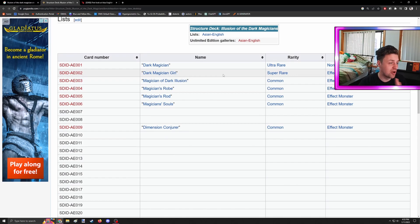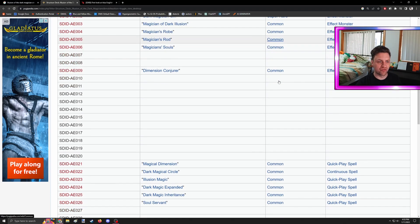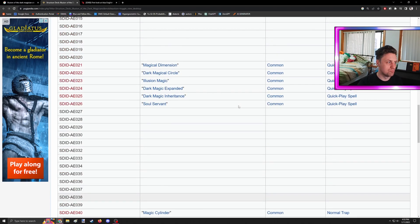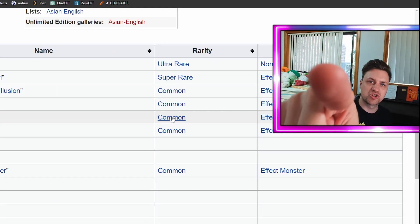Now let's go over the rarities quickly. Dark Magician is Ultra Rare, Dark Magician Girl is Super Rare, and everything else so far is Common — Illusion, Robe, Rod, Souls, Conjurer, Magical Dimension, Circle, Illusion Magic, Dark Magic Expanded, Inheritance, Soul Servant, and Cylinder are all commons. So nothing to get a nice rarity upgrade. A lot of people wanted Rod to get a nice Secret Rare — sorry, still not happening. Rod needs a nice rarity bump, and Secrets of Dark Magic, which will definitely be in here, needs a Secret Rare. It would make sense because it's called Secrets. Email Konami and tell them we want shiny cards.